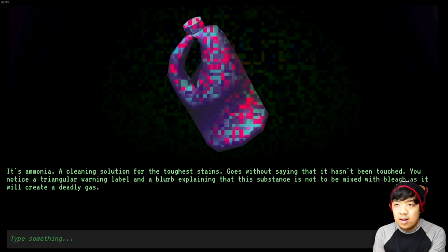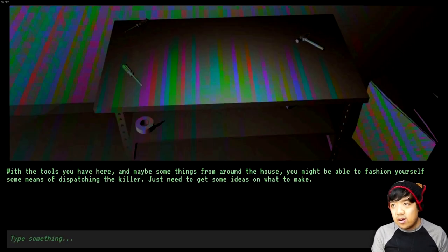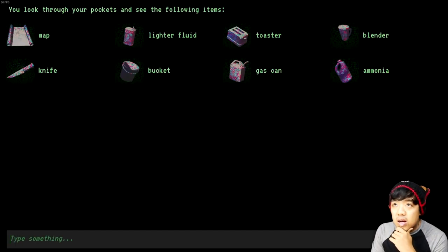Sounds like I can succeed with this item in some way if I were to find bleach, but that could go straight into my eyes and lungs. Let's go ahead and check the bench. With the tools you have here and maybe some things around the house, you might be able to fashion yourself some means of dispatching the killer. Just need to get some ideas on what to make. The bucket could be useful for the ammonia, but I would need the bleach. So I guess we'll go on a hunt for bleach.